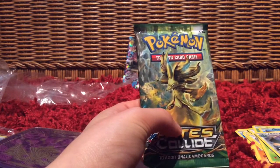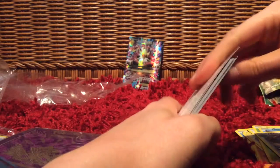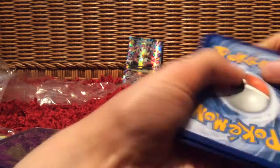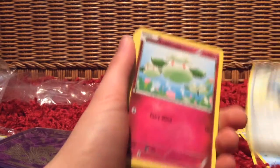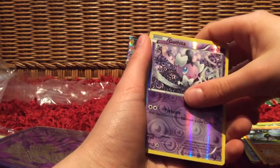Oh my gosh, I can't remember the name — Delphox Break pack. It's gonna be amazing if we can pull another EX or Break card, but that's probably not gonna happen. We have Snubbull, Seel, Bronzor, Burmy, Chaos Tower, Zygarde 10%, Bent Spoon, Gurdurr. And our rare is Aerodactyl — okay, that's a good pull.